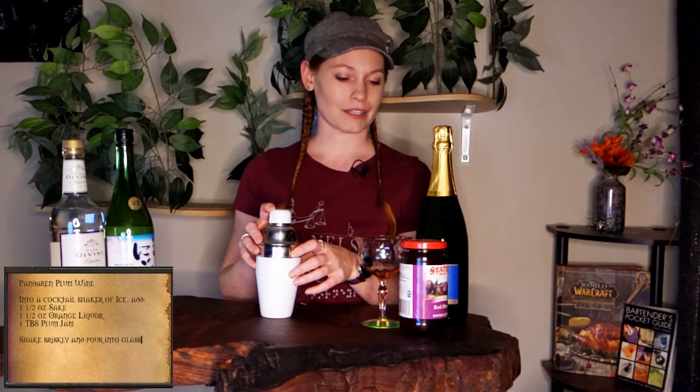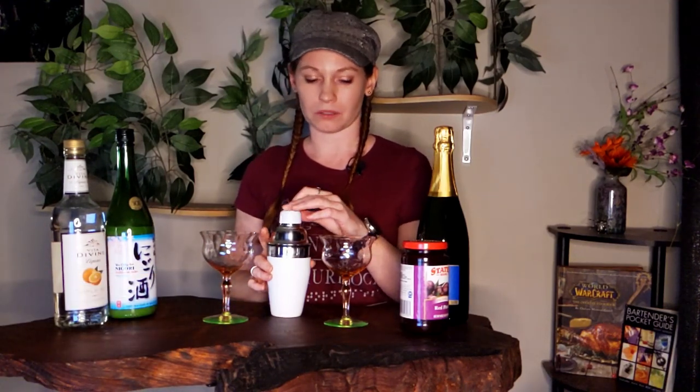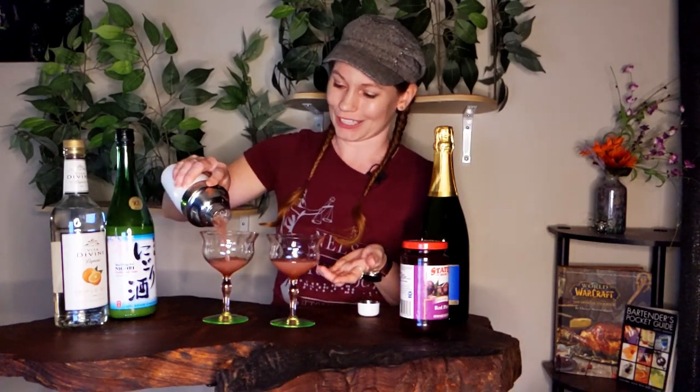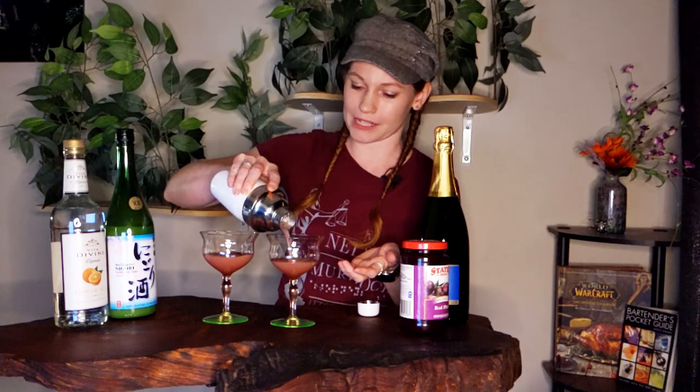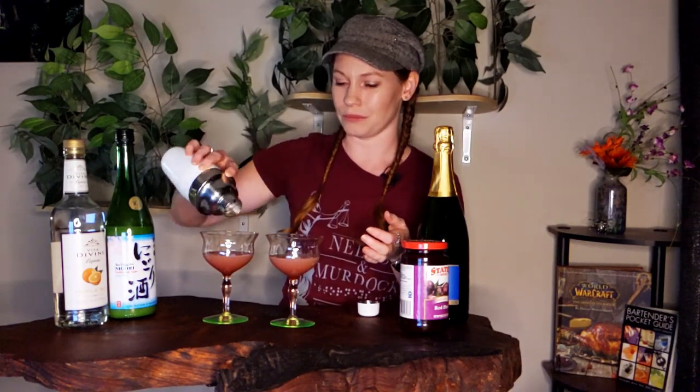Then strain evenly into two delicate glasses. I might have thought this was for one serving — I'll be right back. Two delicate glasses. If your glasses aren't delicate, well, I don't know, I can't help you with that. Oh, that's a pretty color. And I'm actually surprised at how well the plum jam mixed in. I was really nervous that it would just have little clumps of jam that would be very unpleasant, but no, that looks good. Lastly, we top these off with Prosecco or sparkling wine or champagne, whatever you have.